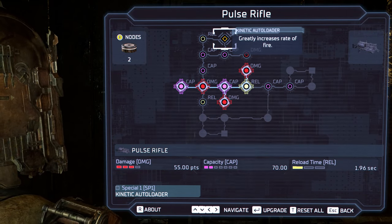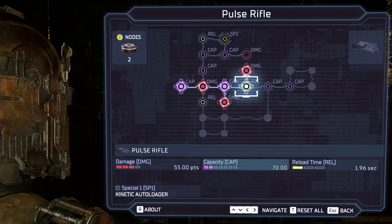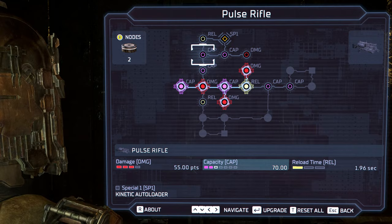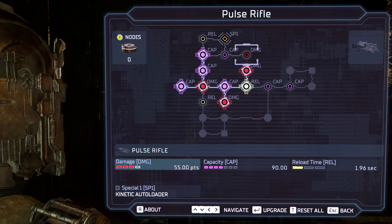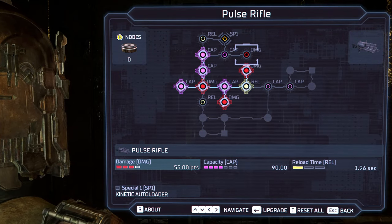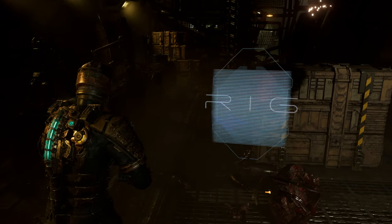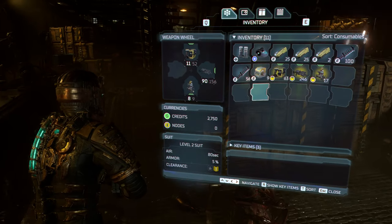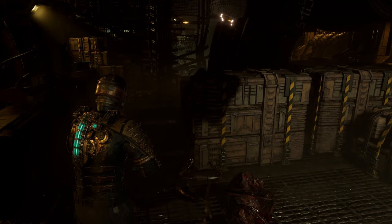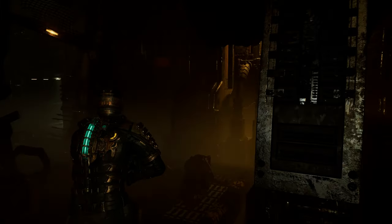Okay, what is this? Greatly increases rate of fire. We need to start heading in this direction for the damage — one capacity and two capacities, and two more and we get two more damage. Also, it's good to have more capacity — that way you don't use as much inventory space for the magazines. Also, I might have gotten a couple things for free. Okay, close, thank you. I need to go over here — we need to activate some sort of centrifuge.